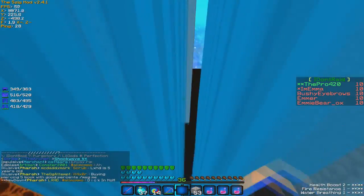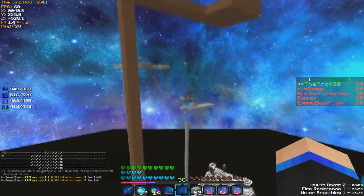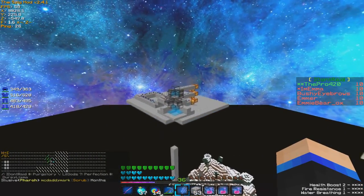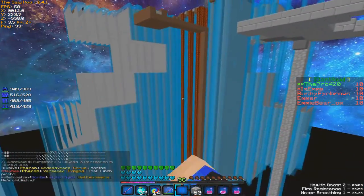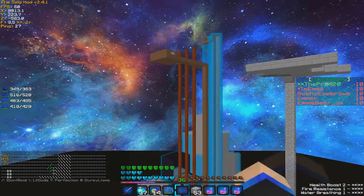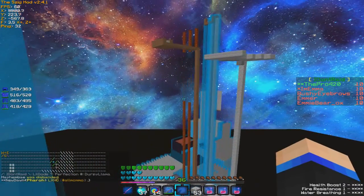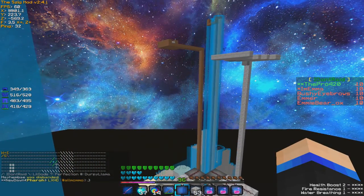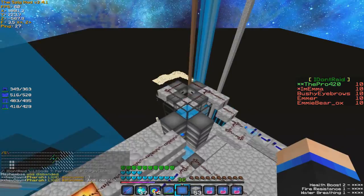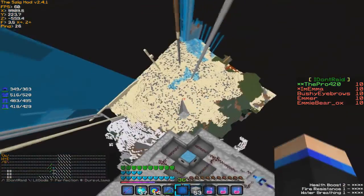Last time I scouted this — I think it was yesterday or the day before — they had one IG, a couple creeper spawners. Looks like they have more IGs in there now, a couple creeper spawners, and I think maybe two or three blaze spawners. I set up my corner cannon here because I can shoot all the way through.